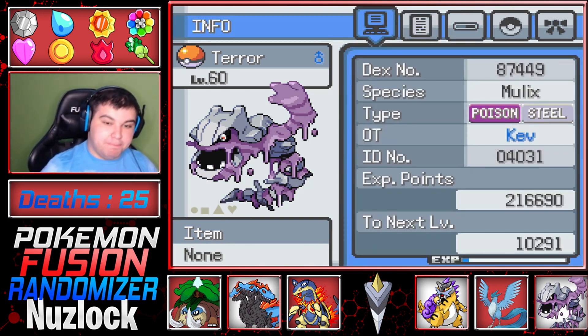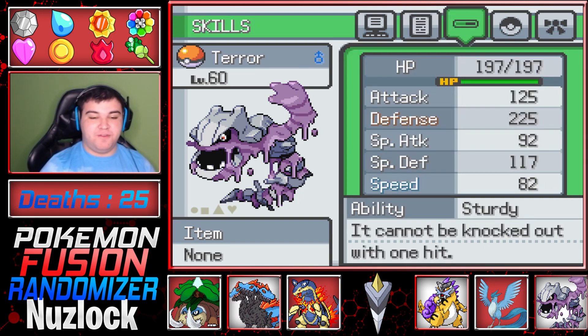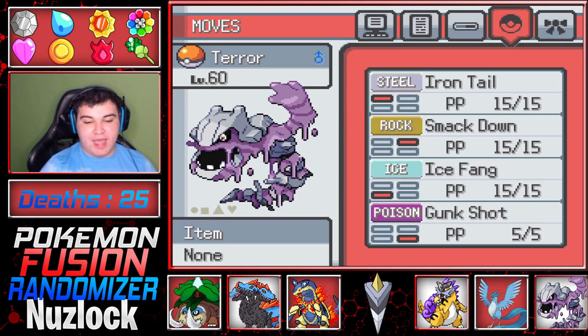Then we got Terror the Molochs. I unfused Goop, even though I said I would never unfuse Goop. But there's a reason why I named it Terror — look at it, it's terrifying. Poison Steel type, Relaxed Nature, Sturdy for its ability. Moves: Iron Tail, Smackdown, Ice Fang, Gunk Shot.